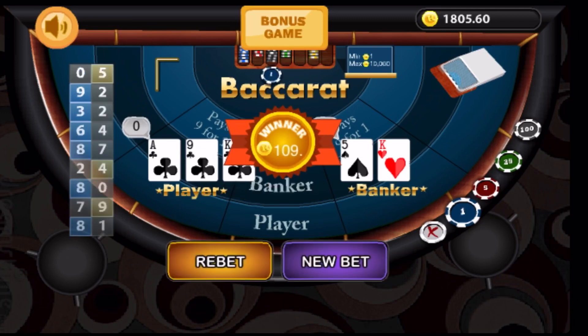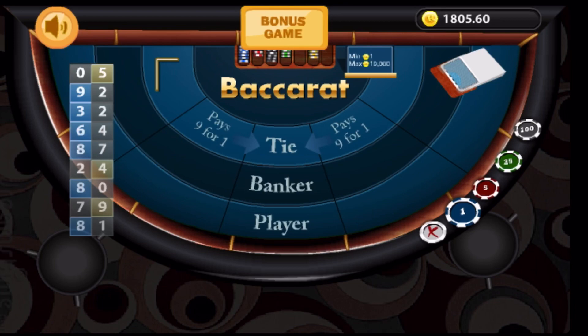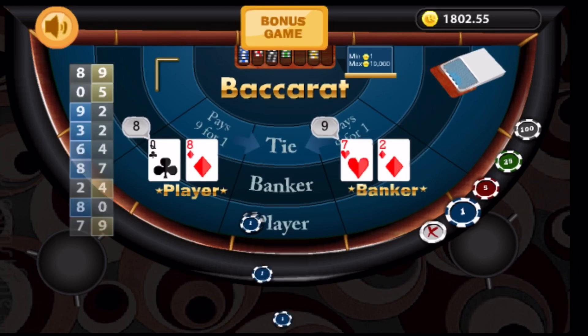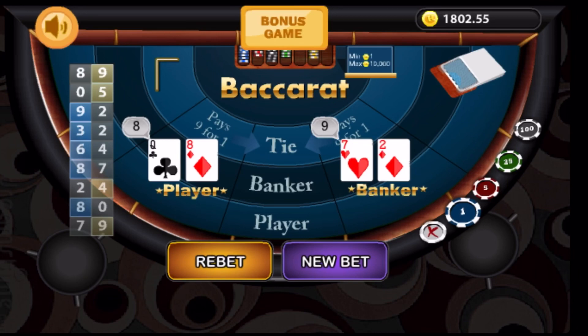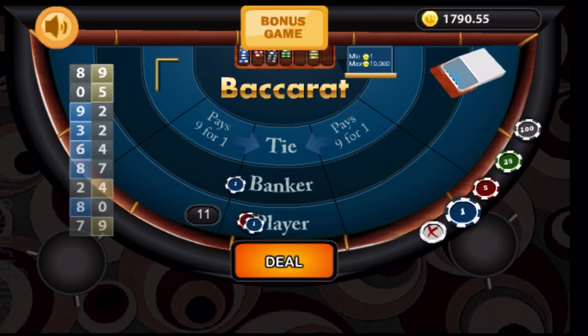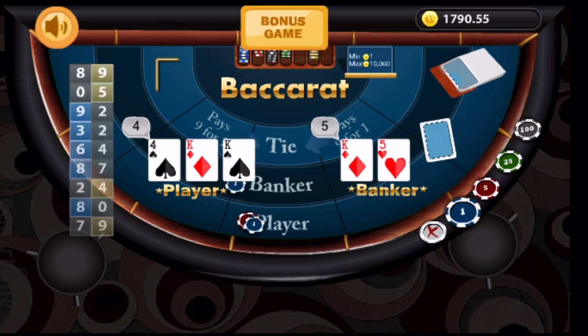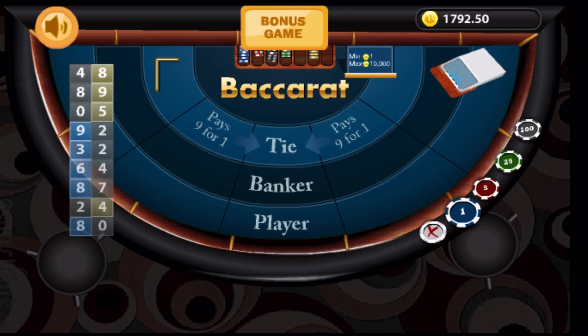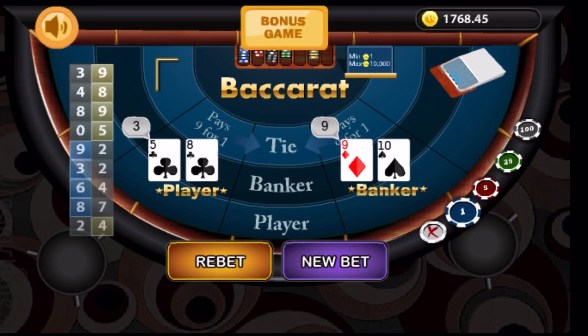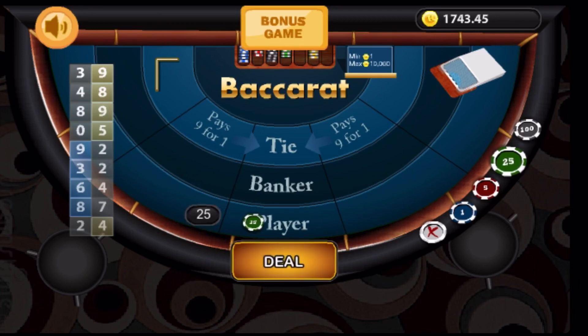And here we go — we have a winner on the banker. Look at that jackpot. So now the banker gets one and the player gets four because it's the first loss in this sequence. And another win for the banker, so the next up bet for the player is 11. New bet: one for the banker, 11 for the player. And another win for the banker. So now we're at one banker and 25 on the player. One on the banker, and the banker has won again. So our next up bet is 56.